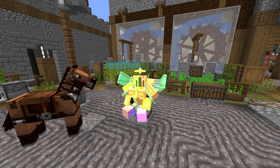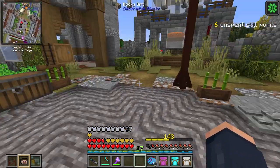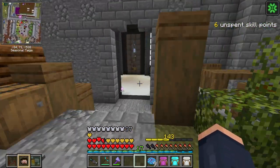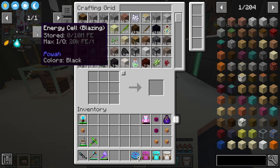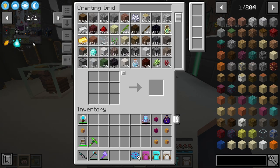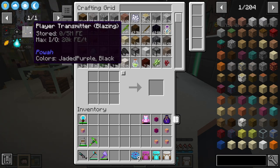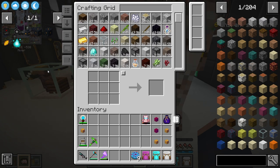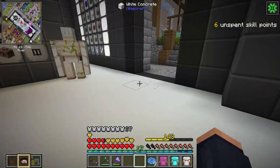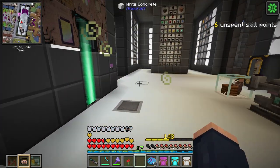Let's jump in and take a look. First of all, we have ender cells and with those we also have an energy cell. We have a player transmitter, an aerial pearl, and also binding cards. These are all things we're going to talk about today. So what do we need to do to get wireless power?